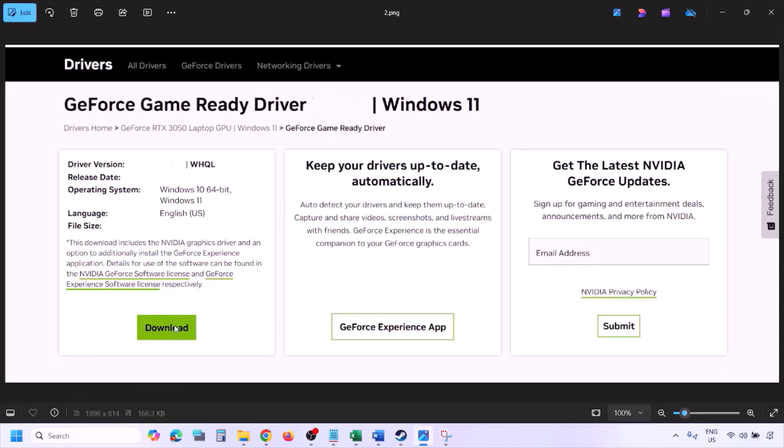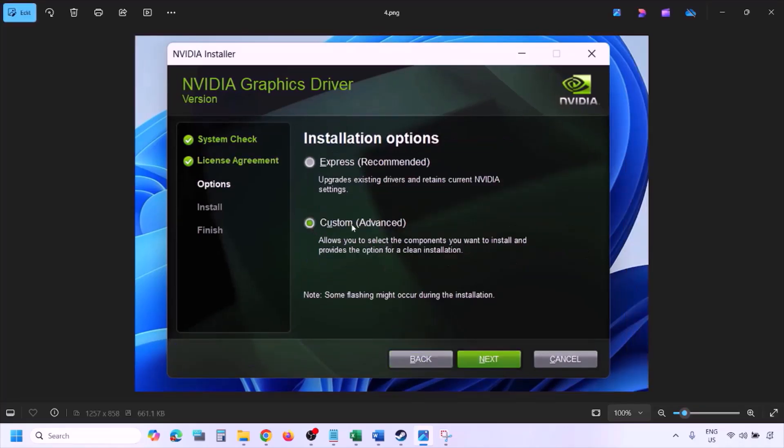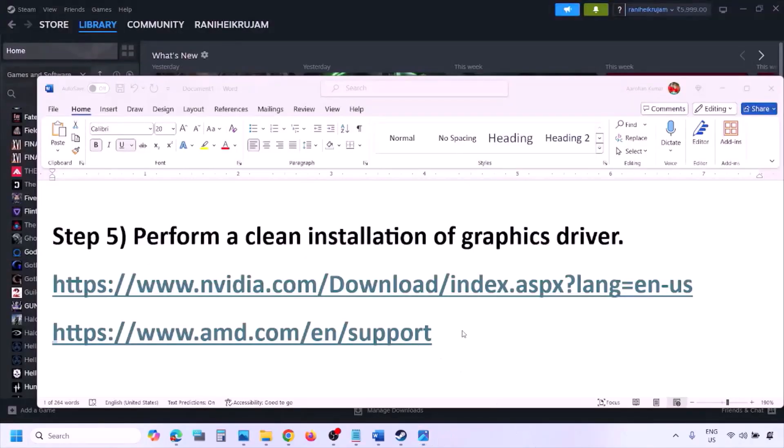Once the download is complete, run the EXE file. Click Agree and Continue, then select Custom (not Express), and click Next. On the next screen, put a check on Perform a Clean Installation, then click Next and let the installation complete. Once done, restart your computer, and after the system restart, launch the game and check.